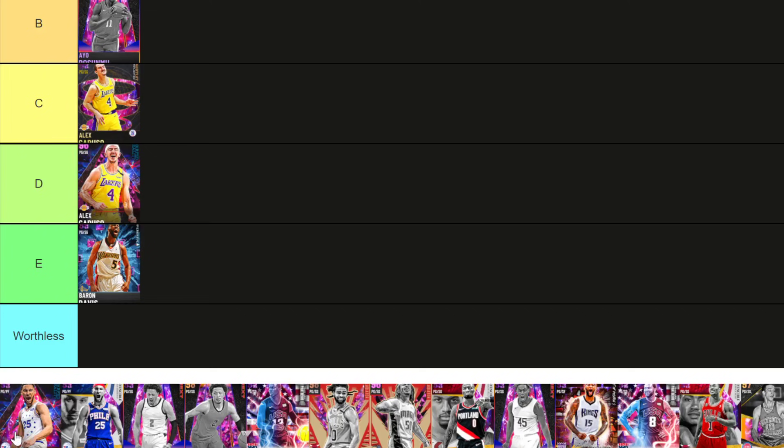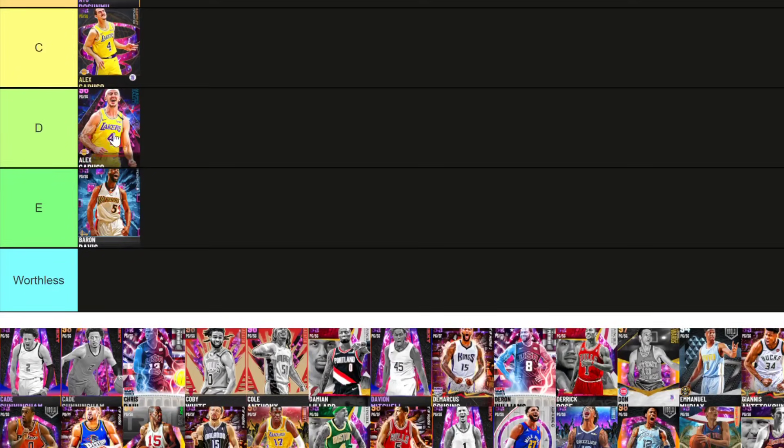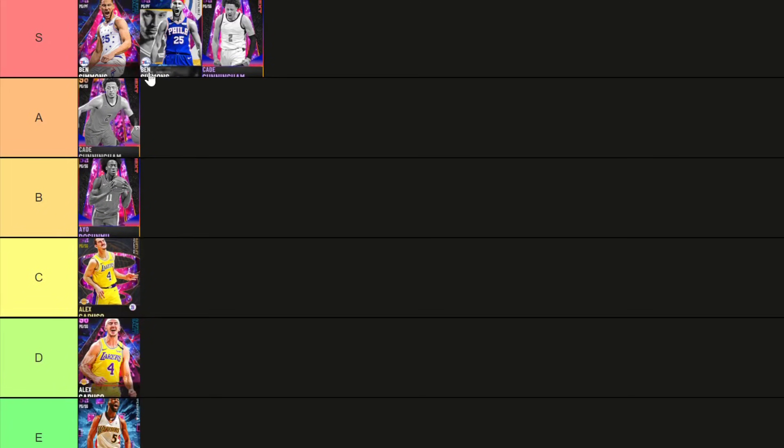Ben Simmons is going SS tier. I think both of the Ben Simmons cards are in the top five or six point guards in the game. This one is debatably the best point guard in the game. For me it's either Cade or Hito just because I love Base 98. Cade Cunningham — I'm going S and A for Cade. The Galaxy Opal is good enough, but the Dark Matter Cade you can argue he's the best point guard in the game — a no-brainer S tier.